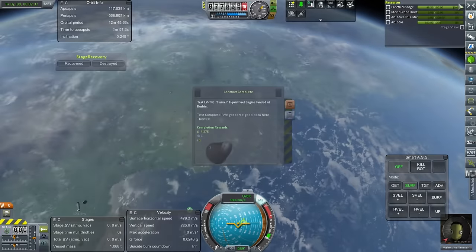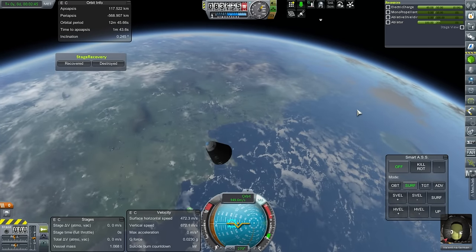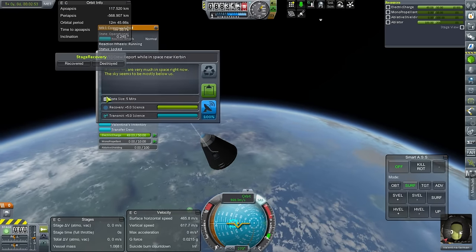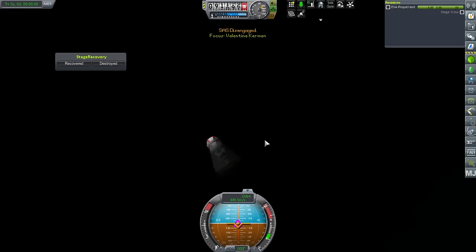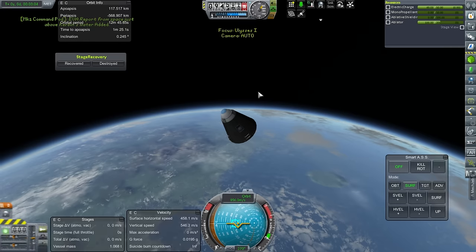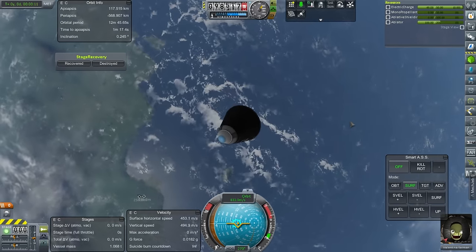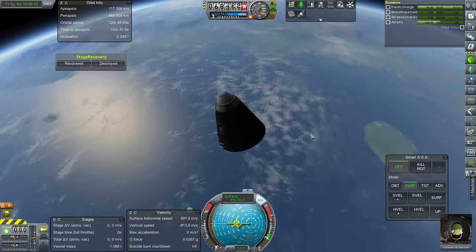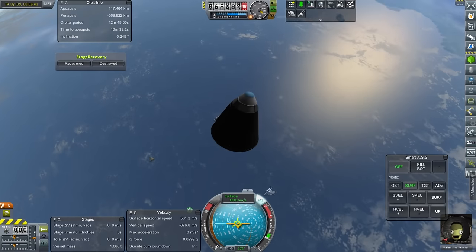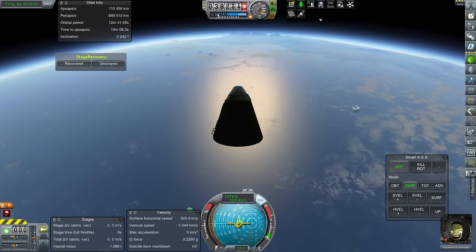The SRB is dumped — she's got to come right back down. I picked up a contract to test the Swivel, so we did fulfill a contract anyway. We should get a crew report now that we're in space. EVA report — keep that. We've encountered the atmosphere. World's first milestone — we got that. Spacewalk in orbit of Kerbin. Still no word about the recovery of our booster stage though — could be that re-entry heating got it.